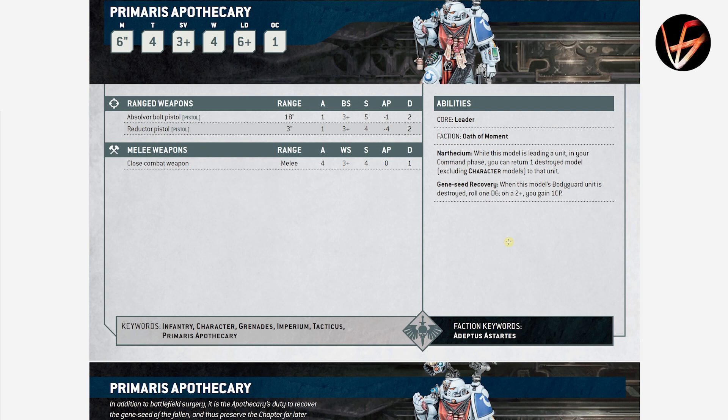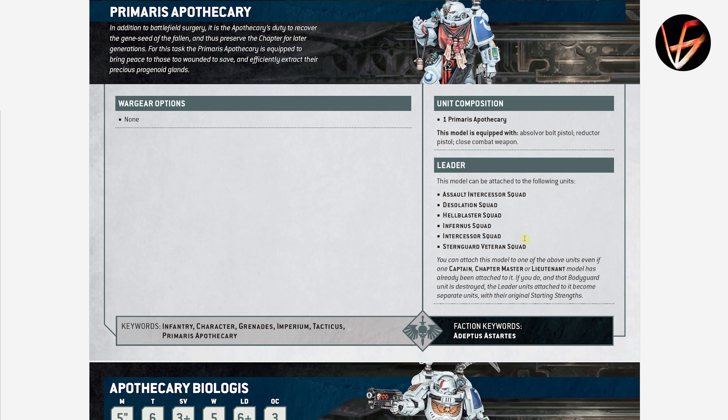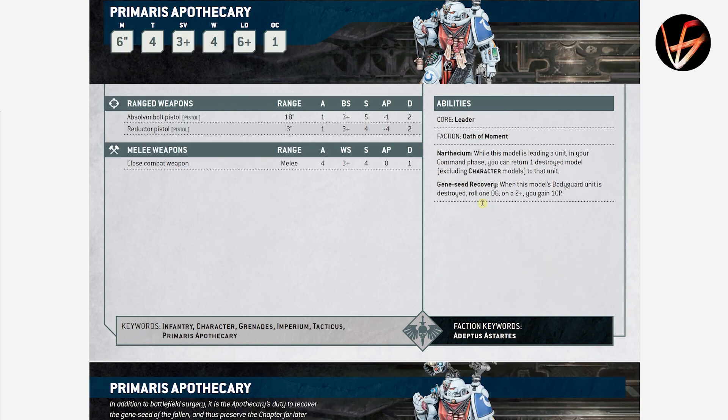Primaris Apothecary — same stat line as all the minor characters. The Narthesium: while this model is leading the unit, in the command phase you can return one destroyed model. Gene Seed Recovery: when this model's bodyguard unit is destroyed, roll 1D6 — on a 2+, you gain one CP. He has an Absolvor Bolt Pistol and a Reductor Pistol. He can attach to a unit even if one Captain or Lieutenant model has already been attached — so you can have a Captain or Lieutenant plus this guy with the squad. Nice.